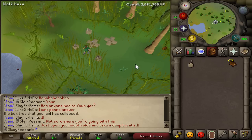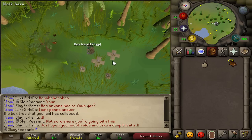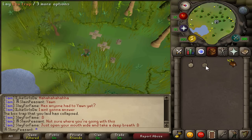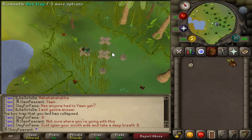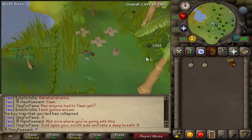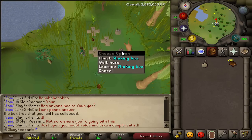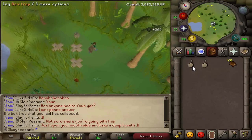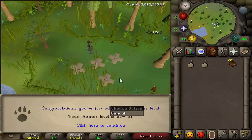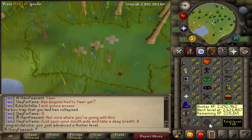I'm back at the red chins. I didn't really enjoy the black chin chompers because I kept getting PKed - people logging in constantly, I was trying to run away, losing box traps, constantly panicking trying to avoid PKs. I thought it's probably just better to stay for red chins for the last three levels. And there - 81 Hunter, two more levels to go.